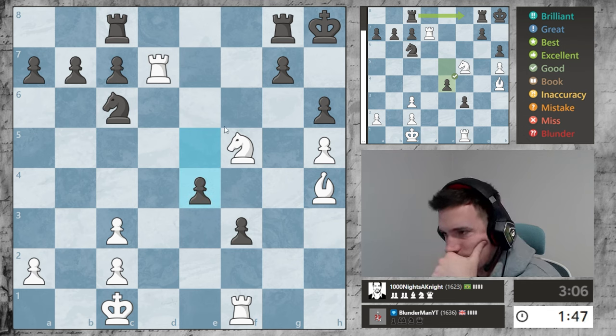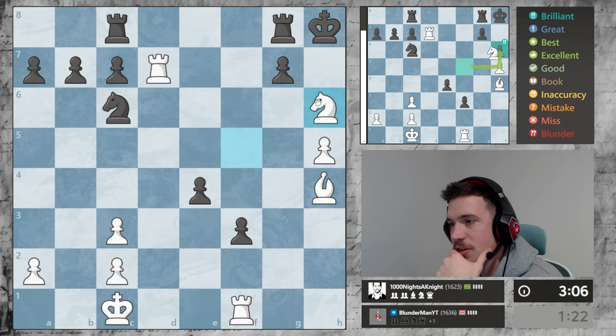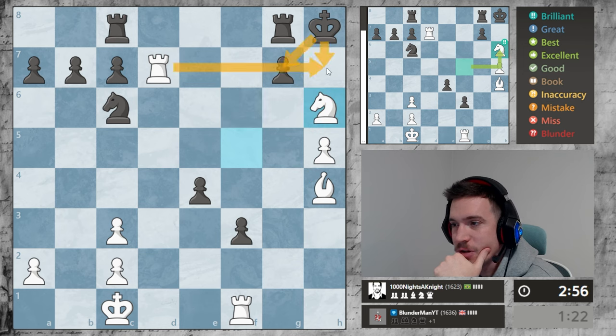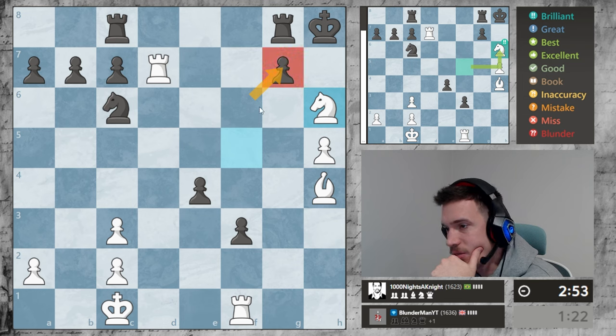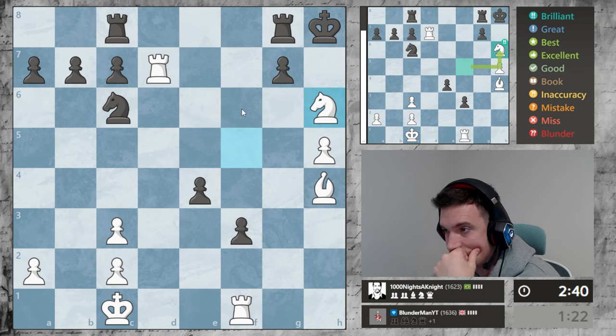I'm thinking about sacrificing here. If I go here and he goes here, we have a very nice checkmate - I'm gonna go for this, I think this looks really good. So if he takes here, what I'm thinking is this move, and his king can't come up because of the rook and his rook will have to block, and then we can just take his rook. If he doesn't take, he's got to move his rook because otherwise I'm just taking his rook.